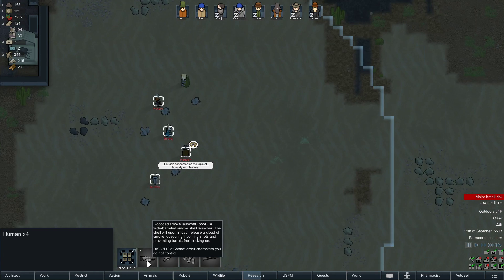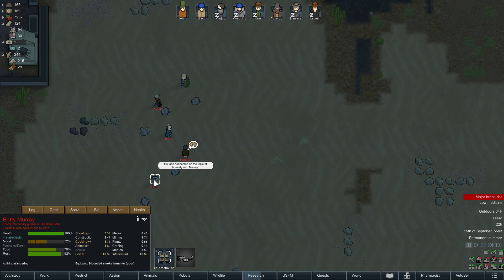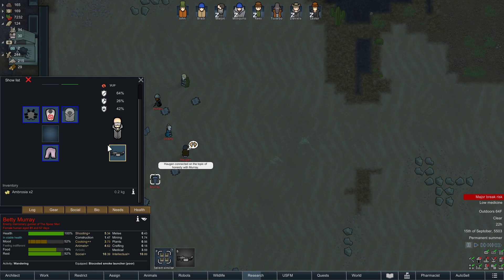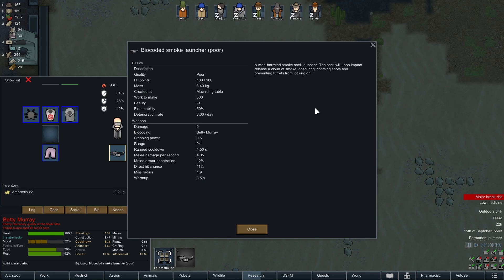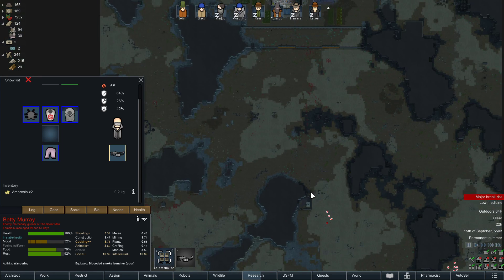Other than these bi-coded smoke launchers — what? Let me look at this. Wide barrel smoke shell launcher — the shell will, upon impact, release a cloud of smoke. Interesting. So that'll be a problem for turrets.